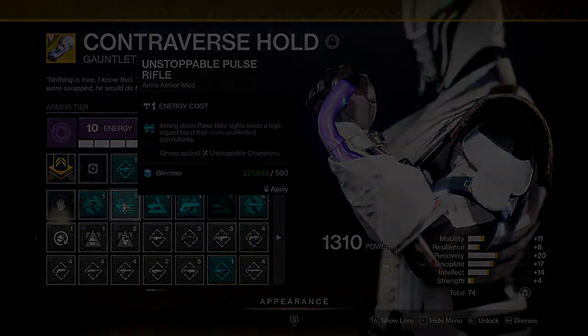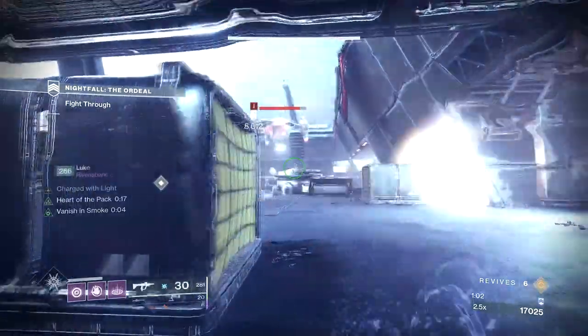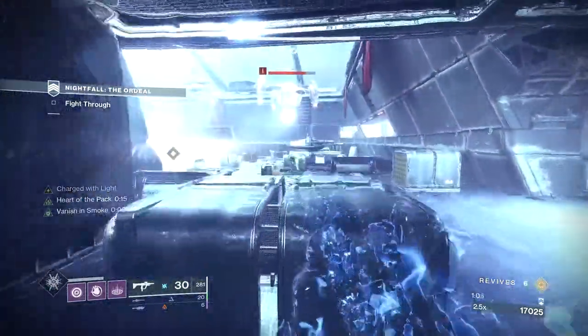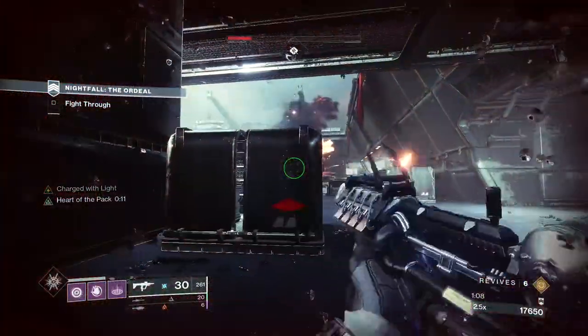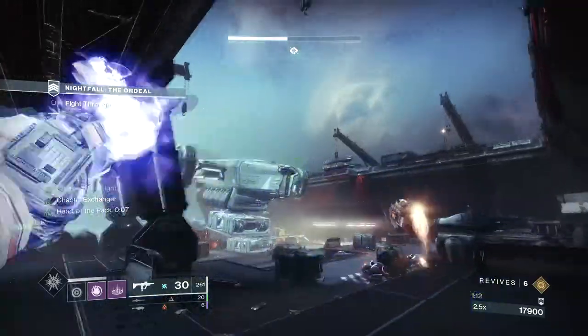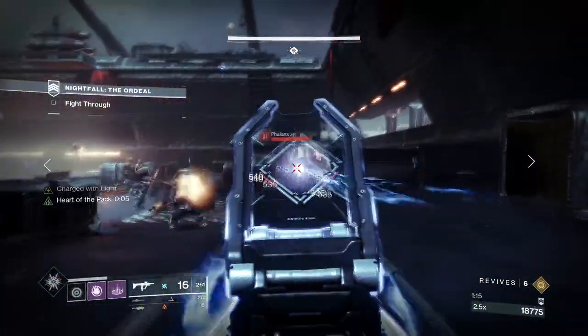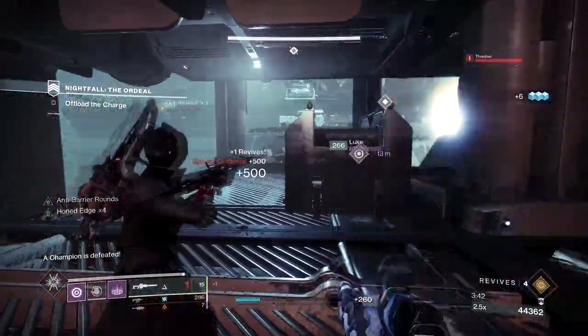Let's jump into the run. Move up the ramp to your left, using the cover to your advantage. Hit the Unstoppable and take him out. Clear any remaining adds, take out the barrier, and dip. Take out the Thresher ASAP — you can then slow play the rest of this room. Use your range to take out the Snipers. There isn't a lot of adds to worry about at first, just one Unstoppable towards the end. Pick up the Solar Charge and move forward.